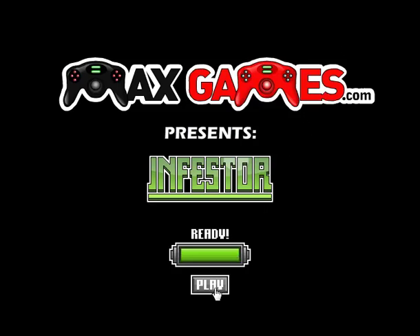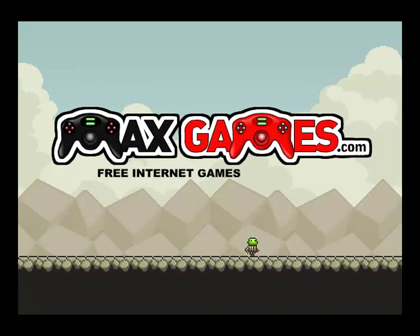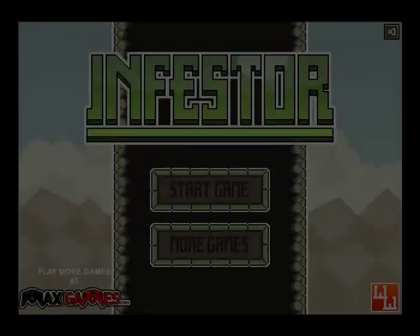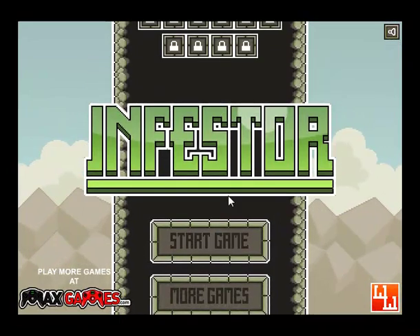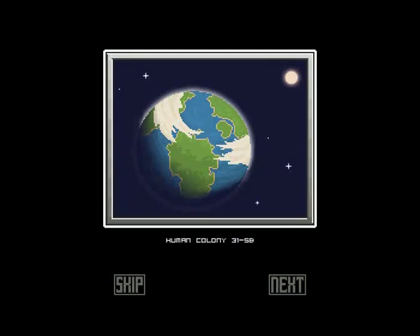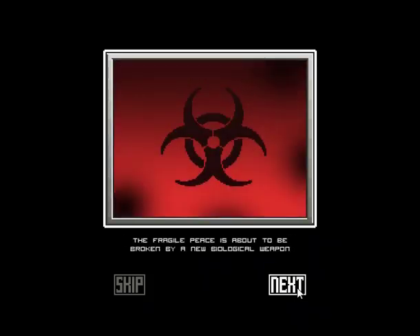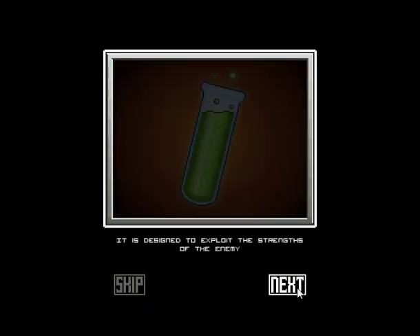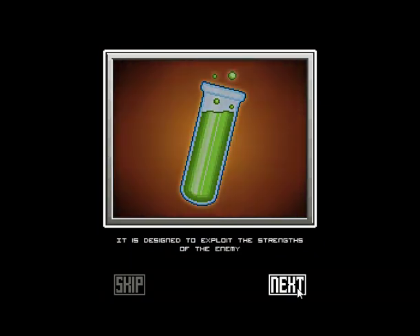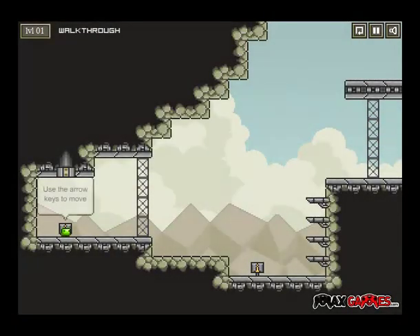I'm SirTapTap and let's play Infestor, a Max Games game about a green blob thing that kills people. It's a puzzle platformer and there's a bunch of levels, like 40 or something. Human Colony 315B. Two rival factions occupy the planet sharing its resources. The fragile peace is about to be broken by a new biological weapon designed to exploit the strengths of the enemy. The Infestor is released. You are the Infestor, a green little adorable blob thingy.